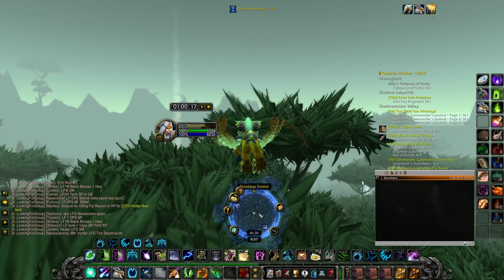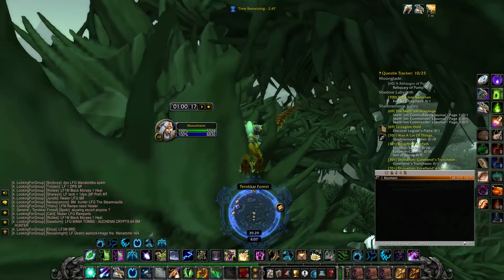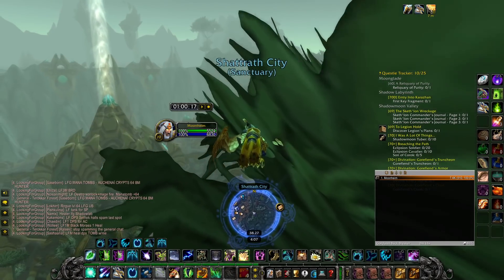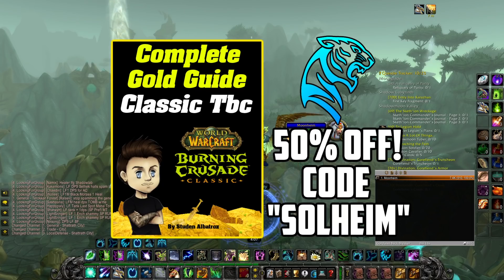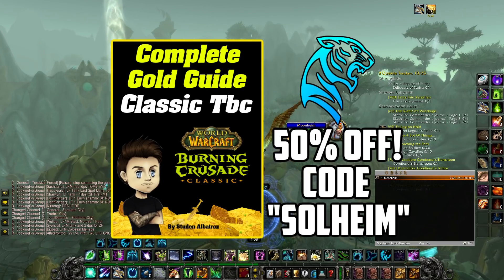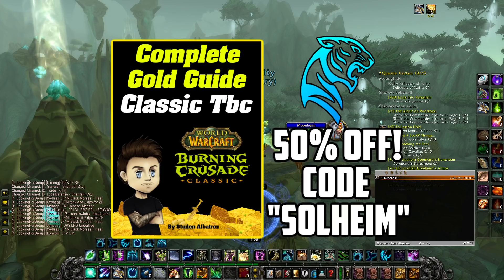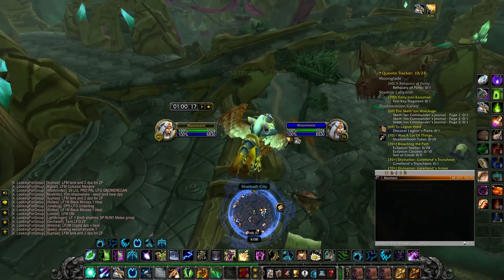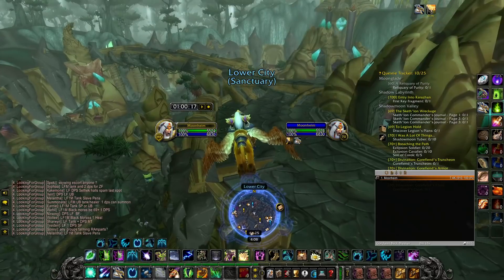I actually took the Giants farm idea from Student - I've been watching him on Twitch, and he made a video about this yesterday as well if you want to know more. Also I want to shoutout the Zero to Gold Cap guide from Student - the Complete Gold Making Guide for TBC Classic. You can find the link in the description, and by using my code STOLHIME you can save 50% off on the purchase. The Mana Thistle Giants farm was actually in that guide before it went on YouTube, so you can get a headstart on certain gold farms.